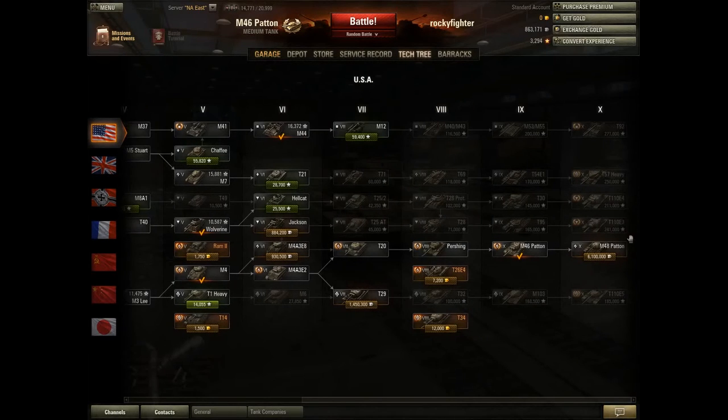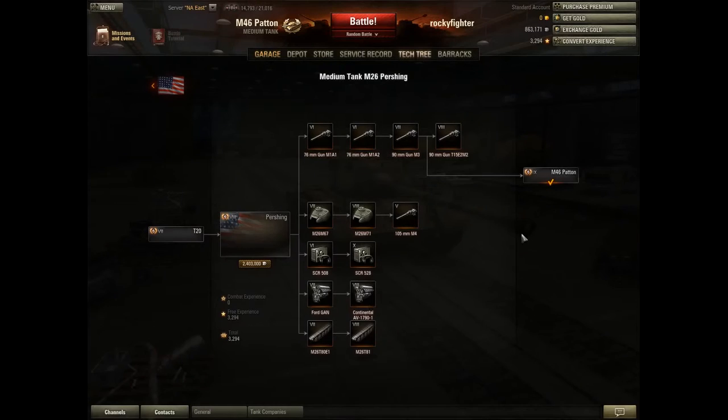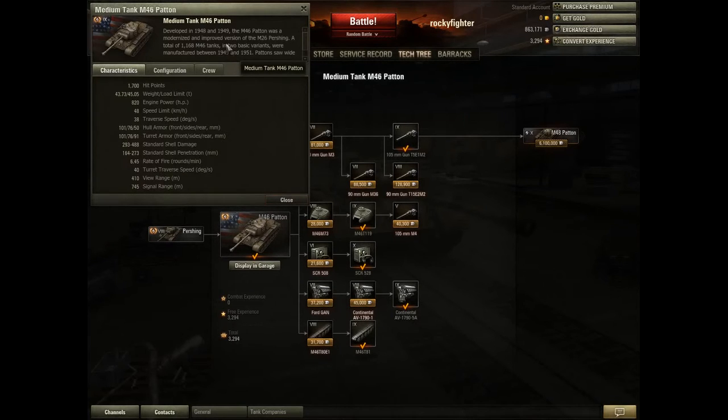The Patton is almost the very end of the American medium line. There are two Pattons — the M46 and the M48 — but you only have a choice of the M46. The Pershing is the tank that comes before it and looks almost exactly the same. That is stock though; the Patton is just an upgraded version. The vehicle details confirm it is a modernized and improved version of the M26 Pershing. Over a thousand were made, and there is another variant now in the game.